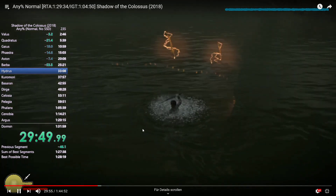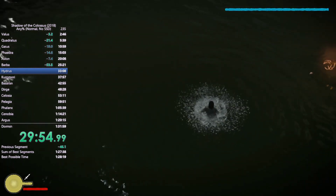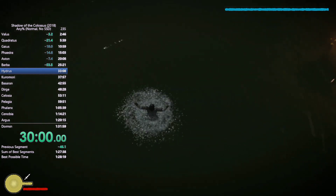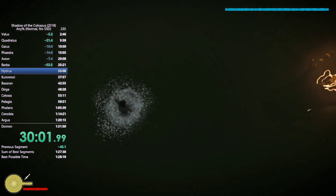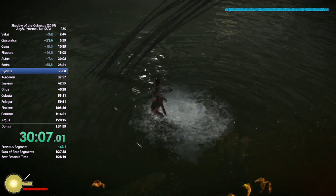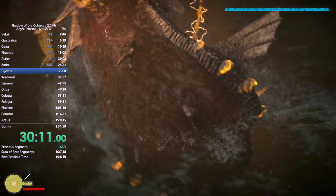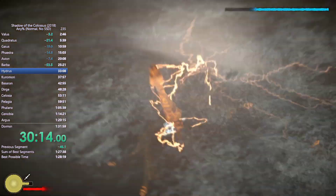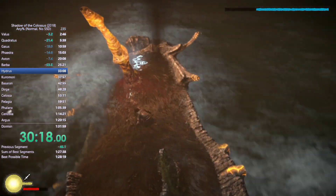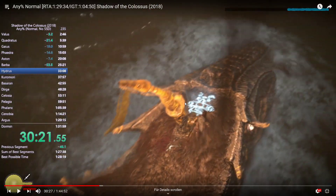From here on out it's just the same thing like you would do in the IEL: you wait for Hydras to come up, jump, step just before the horn hits you, jump again to not get hit, go up and you got it. If you want more details obviously look at Plush's tutorial.